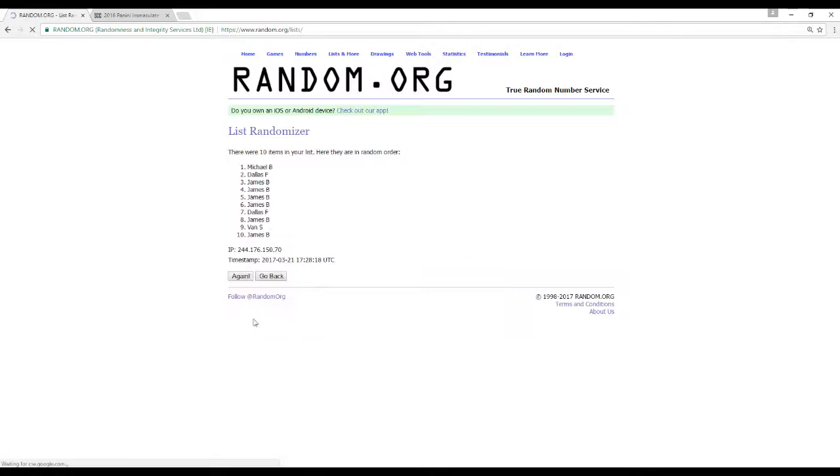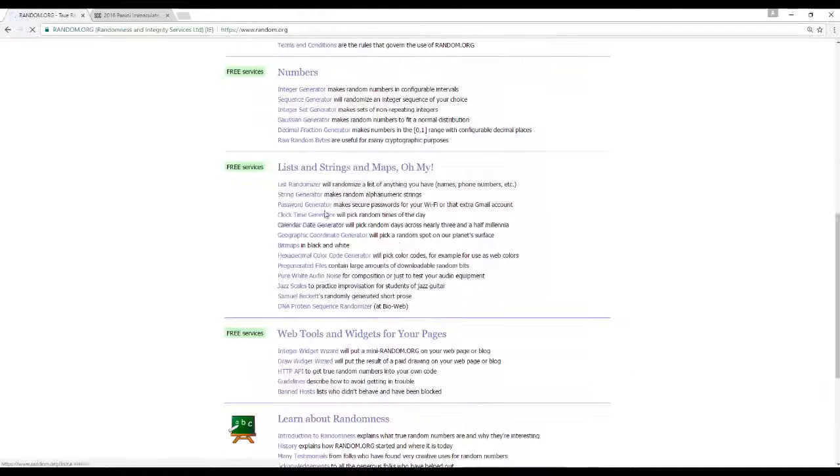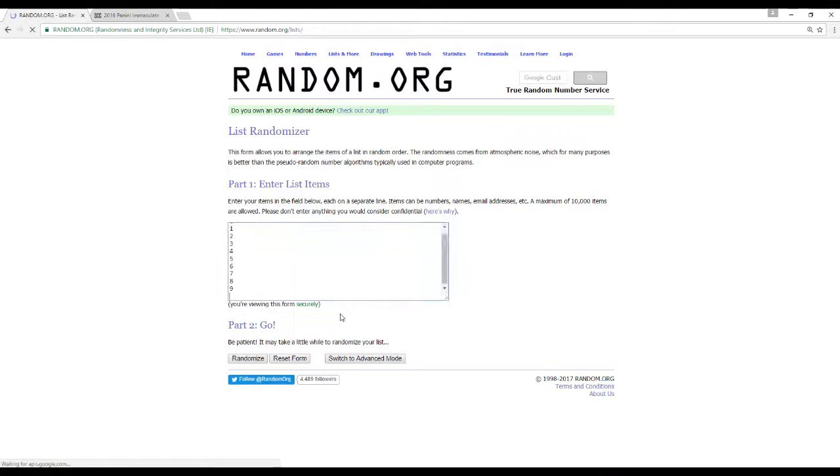Here are our 10 names. James B., if you're in this, I had to move you to the next break. If you want a refund, I can do that too — I just noticed that. I'm going to send you an email in a moment, just wanted to let you know so I didn't forget about you. You may be noticing you're lower than one spot, and that's why. I can always move you into the next one — that's breaking this afternoon — or do an even swap.